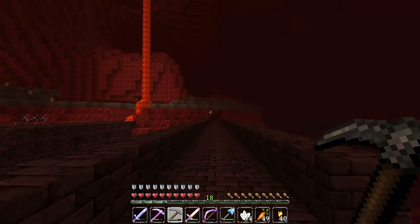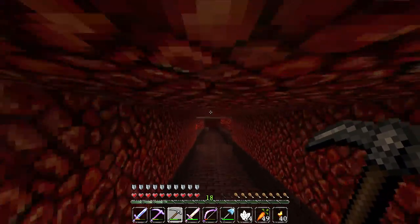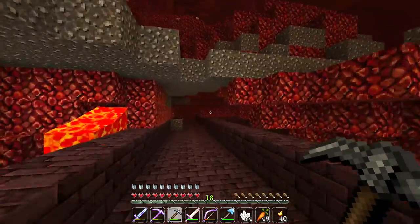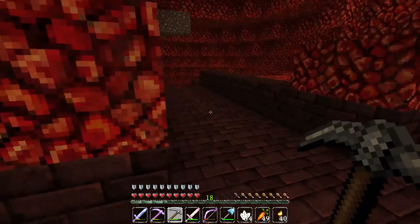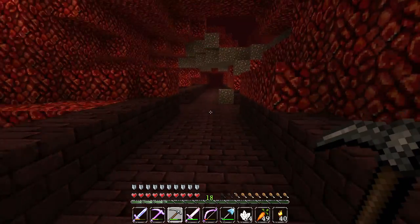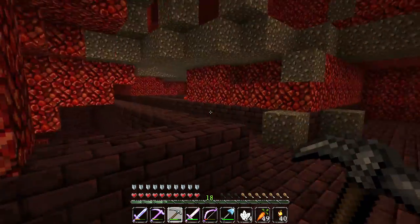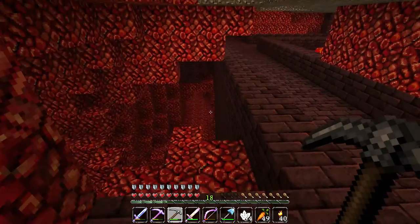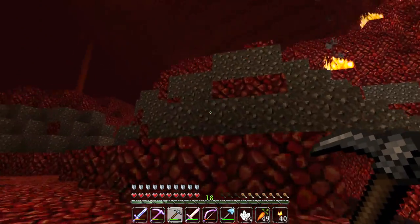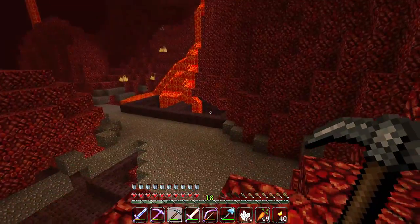Our armor set is probably OP — that wither skeleton has respawned somewhere thinking, 'that dude's got such imba loot, nerf diamond armor.' We've pretty much explored this segment of the fortress. I've never seen this much gravel in the Nether — it's kind of weird. Where is this lava going? My instincts are saying there's gotta be a chest down here if it's this difficult to access.